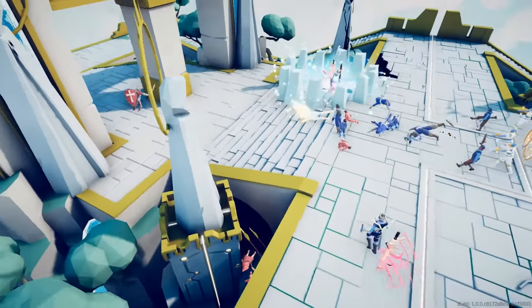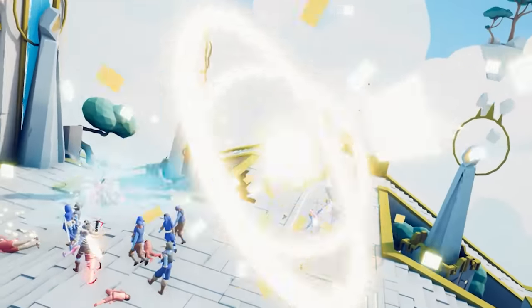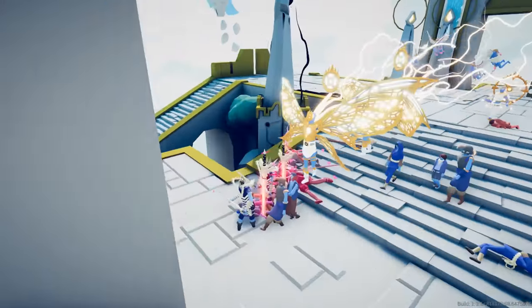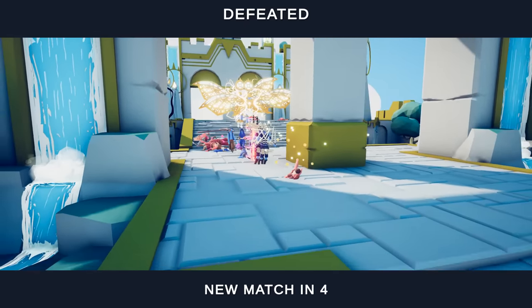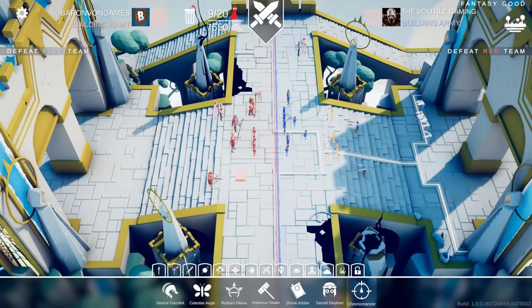He just nuked Legolas! Mr. Butterfly King — he's got two butterfly kings. The Fellowship of the Ring got absolutely wrecked. They didn't even turn into the balrog, so maybe it's not as good a strategy as we thought. Can we complement it? Should we bring a balrog and a chronomancer of our own?